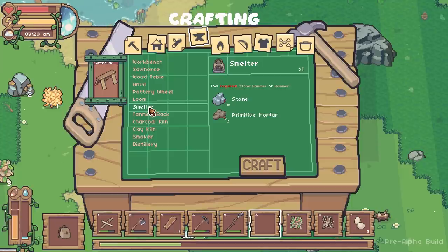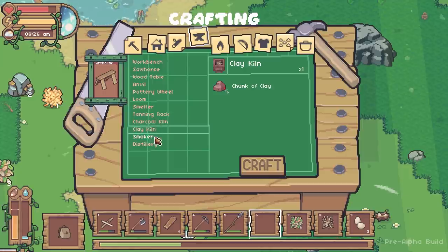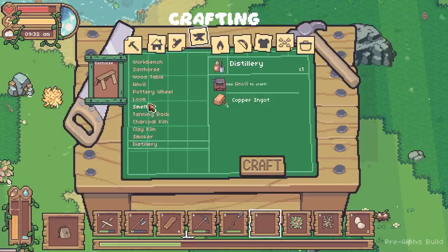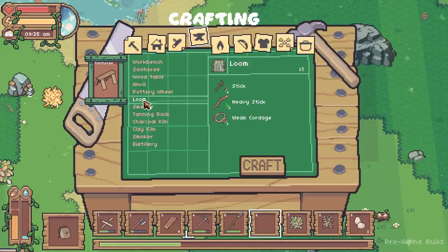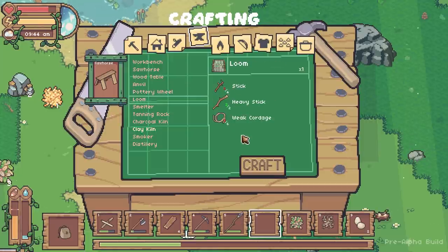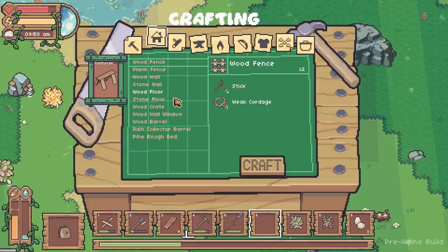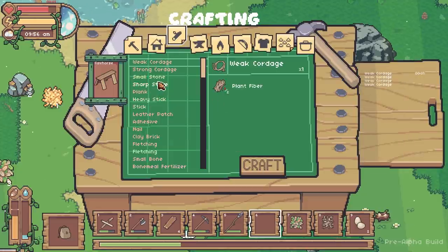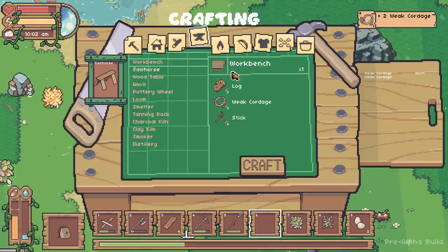I don't want the sawhorse too close to other things - you can get a bit stuck sometimes. Now I can make planks! The sawhorse is done. Let's have a look at what other stations we've got. There's a wooden table, an anvil needing an iron ingot, a stove - I probably need a smelter for that. Primitive mortar, clay kiln needing chunks of clay - I'd probably need a shovel to get clay. A smoker, a distillery. I don't need too much for a loom, so maybe a loom would be good.